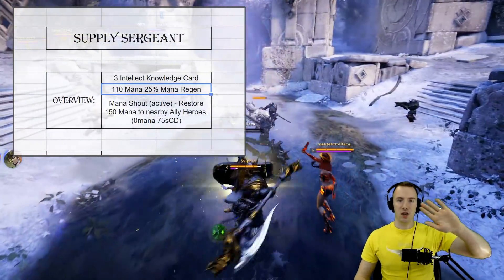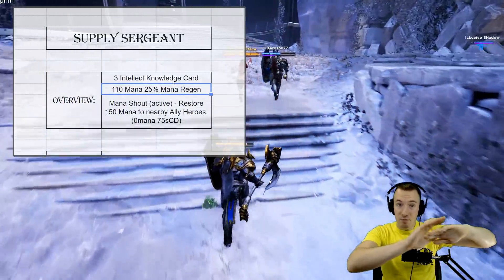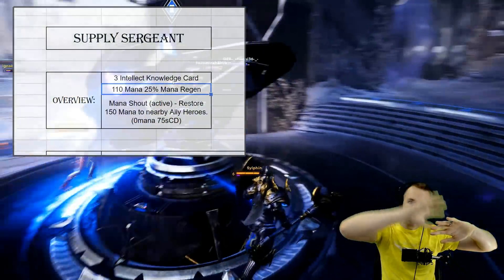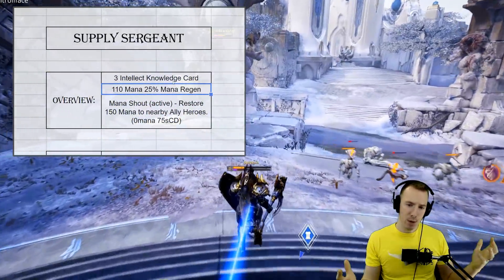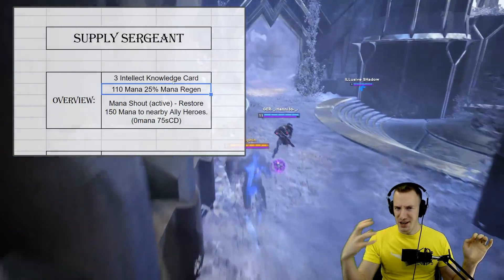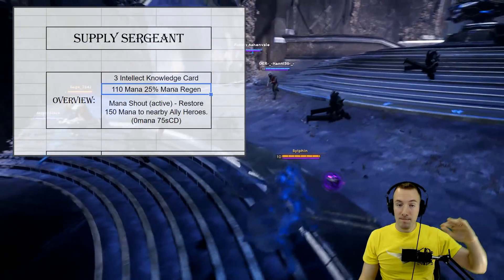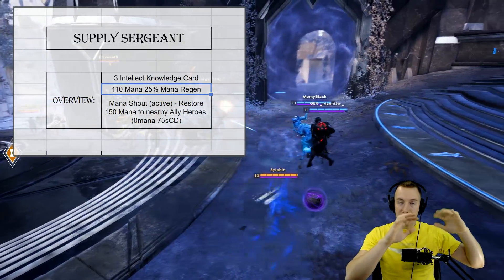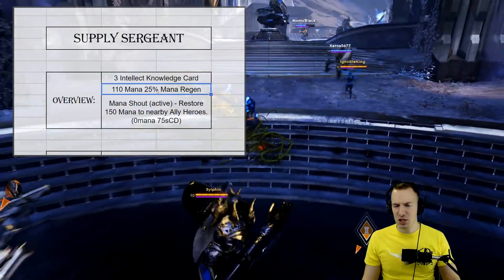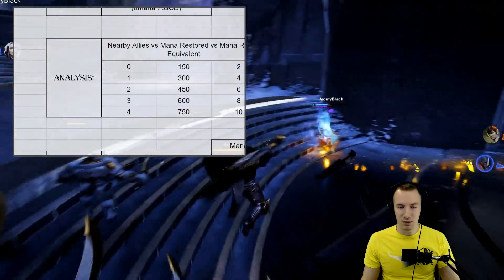A little note on mana regen percentage — this is how it works. You have base mana regen on your hero that increases with hero levels. Mana regen percentage multiplies that base mana regen, and then you add mana regen as a flat number on top. So as your base mana regen increases, the value of a percentage increase also increases — the same percentage of a bigger number is bigger. It's a bit strange to think about but hopefully this gives you some insight.